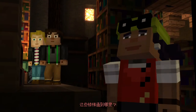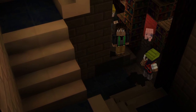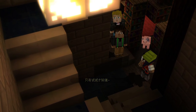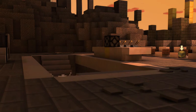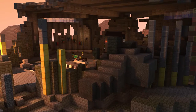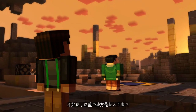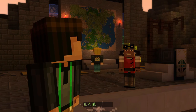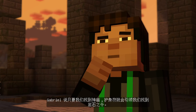Where do these stairs go? Only one way to find out. Now this is cool. Wow! What happened to the walls? More like, what happened to this whole place? This must have been where they met. So where are they then? Gabriel said that once we find the temple, the amulet would lead us to the Order of the Stone.